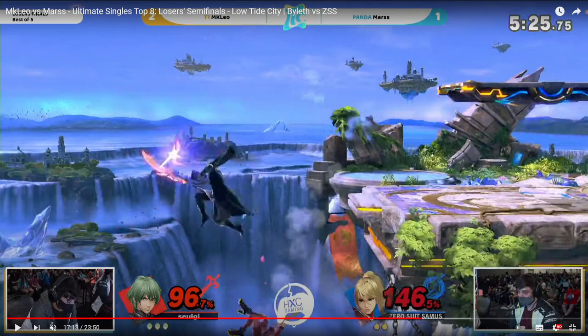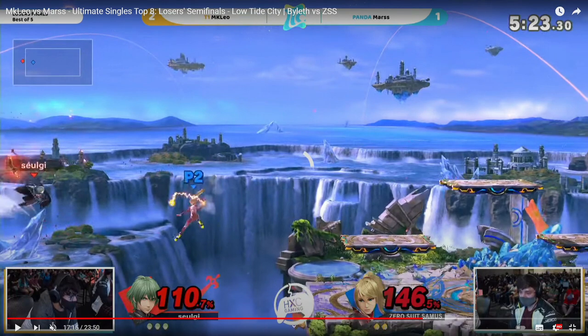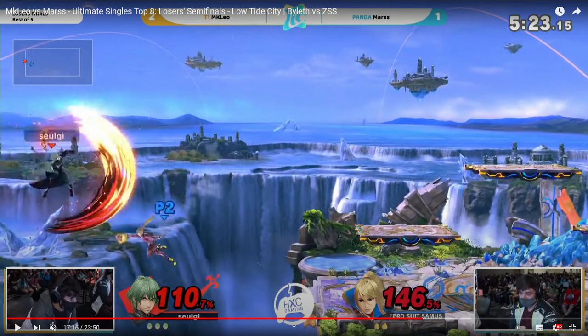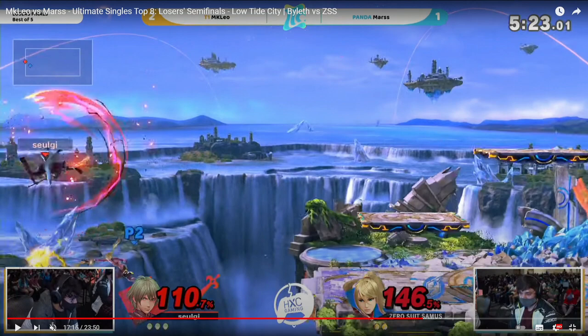So first off, he gets hit by forward air — no problem. But look at this: MKLeo side-B's in order to avoid the Zair or side-B, I think it is. Actually I'm not sure — they both look very similar to me. Might be Zair, might be side-B, not sure. Anyway, he avoids it by side-B'ing because it stalls just enough.